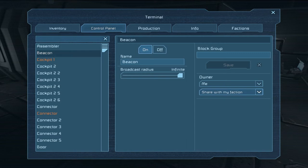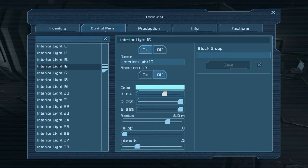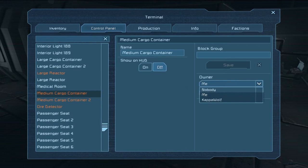It opens what's called the terminal, and right there you can access the control panel via the tab. The control panel allows you to change the settings of just about anything — from what your turrets are going to shoot at, to what color of interior lights you want. It lets you customize just about every object in the game that has a computer component, and it's also where you change ownership of items and whether certain factions can use them.